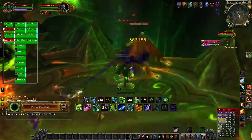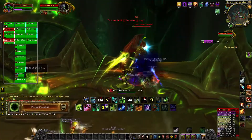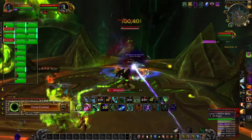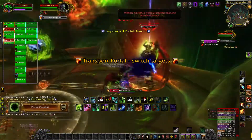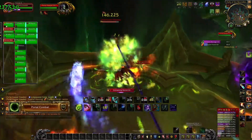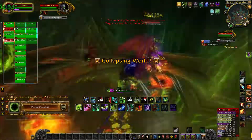Once all three debuffs are collected simultaneously, a chaotic rift will open and will begin sucking players back to it. It's important to note that the chaotic rift must be open before the boss hits 90% and the first portal opens up, so keep light to no DPS on the boss until the chaotic rift opens. Once it's open, you will see it at the door you entered from.